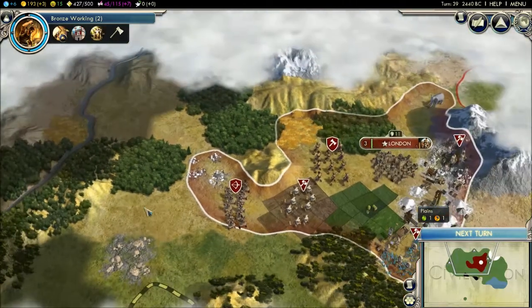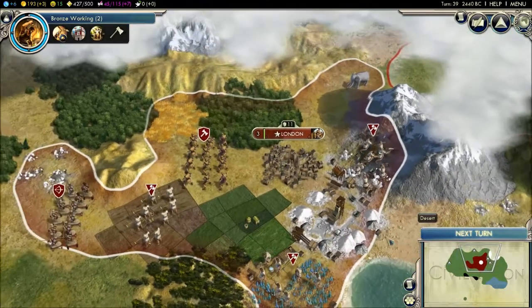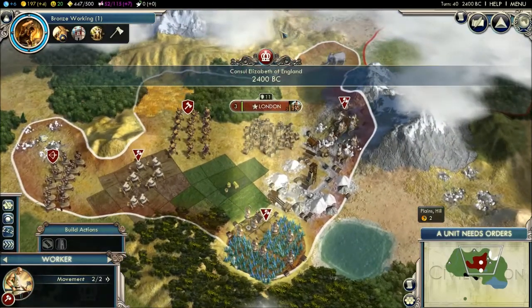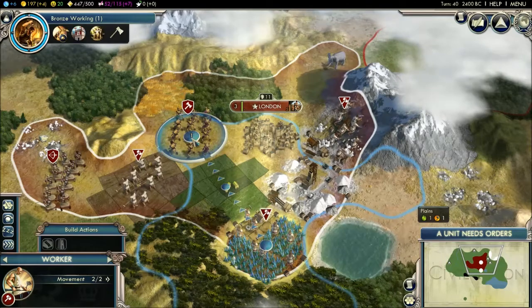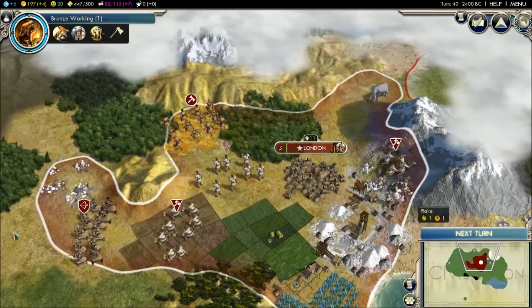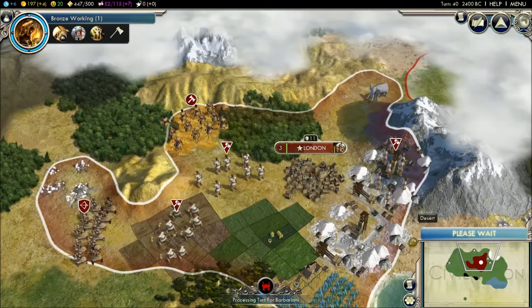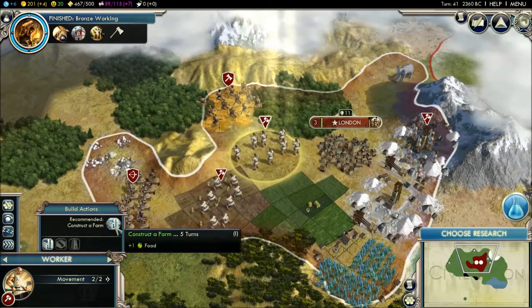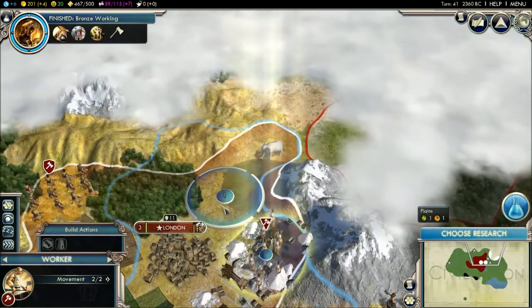Is that silver? Yeah, that's silver — awesome. These guys are done. Now I have bronze working — it allows workers to chop the jungle, clearing the map tile for other improvements, and you can build spearmen. Personally I don't really build spearmen, it's just my choice.